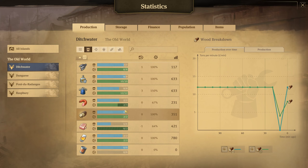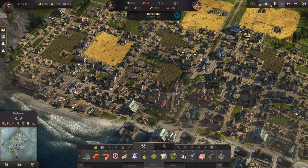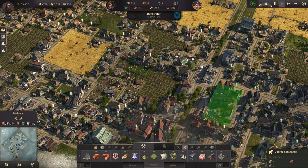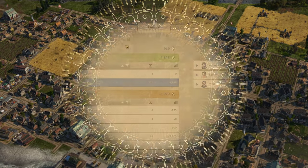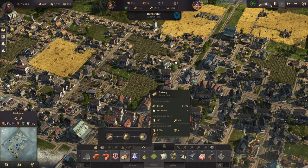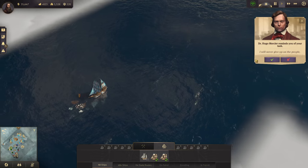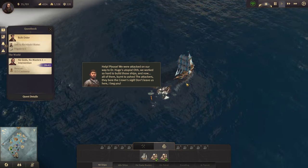Bread is going to be short here soon and so is beer. Work clothes will actually start going down as I expand more — I can build a couple more. Just got to keep an eye on everything. I think I already have two bakeries so I'm going to have to do more. Ah, we're here at the shipwrecked traders.